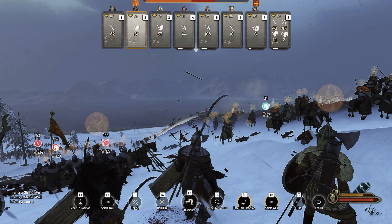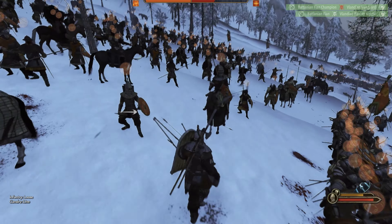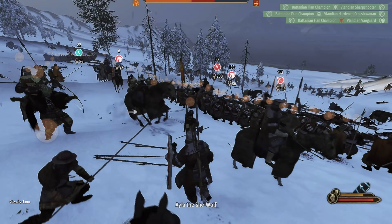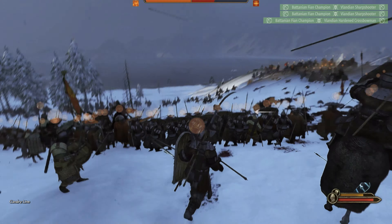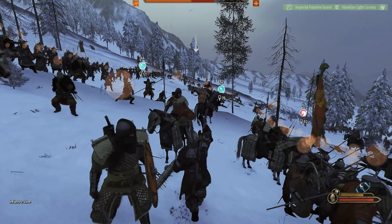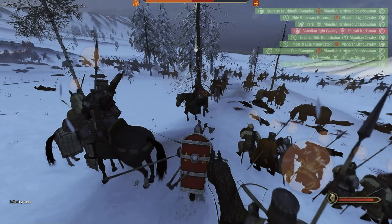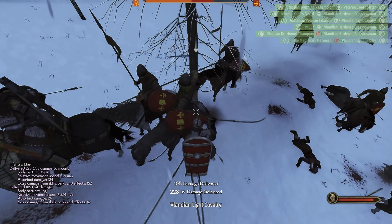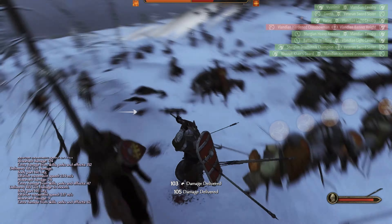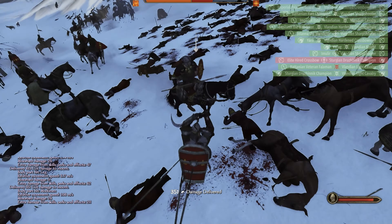That cavalry block did its job over on the side. Basically, the job of that cavalry is to get right in the face of the enemy archers — in this case, crossbowmen — to slow down their attack. It makes guys break out their melee weapons when there's cavalry in their face. They're shooting at armed cavalry instead of your troops — it's a very positive result for your battle.